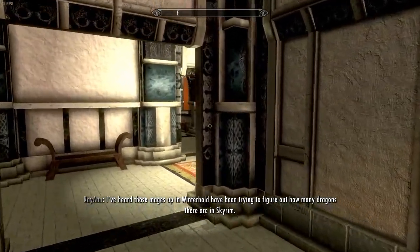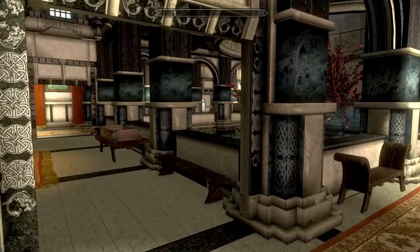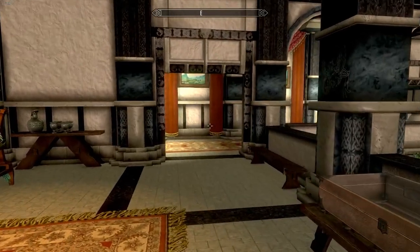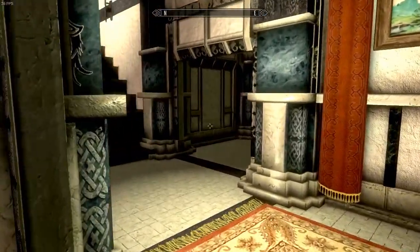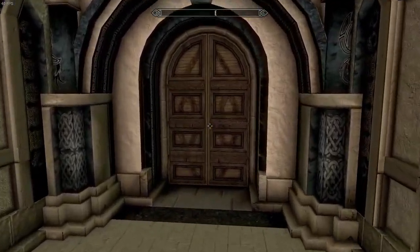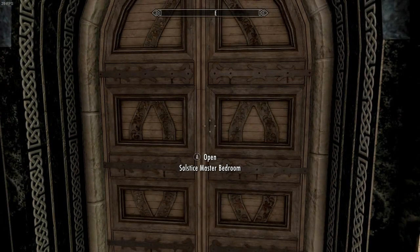Basically up here is the master bedroom, the children's bedroom, and the throne room. The throne room divides the master suite from the children's bedroom. Now we're going to go to the master bedroom — when you go to enter it, instead of the doors just opening, you literally have to go through a loading door. I'm going to pause the video here, go through the loading door, and then we'll be in the master bedroom.